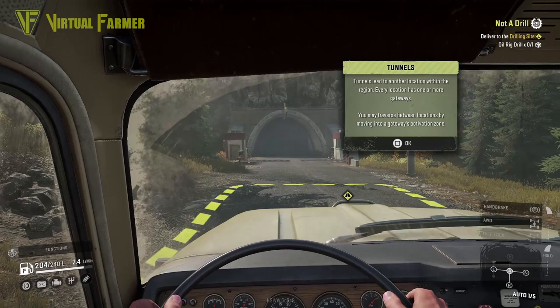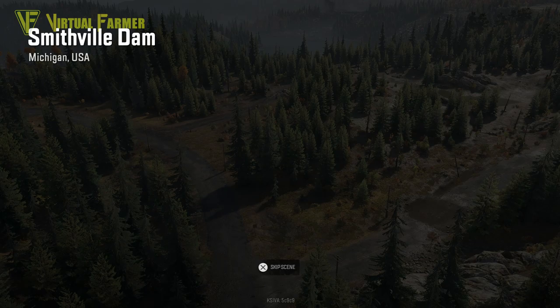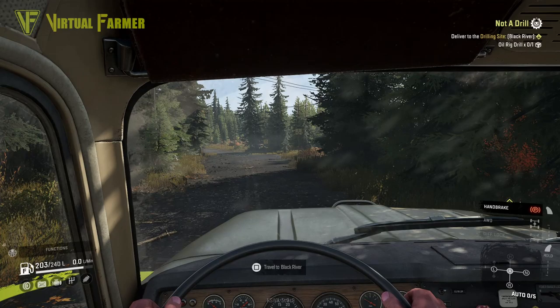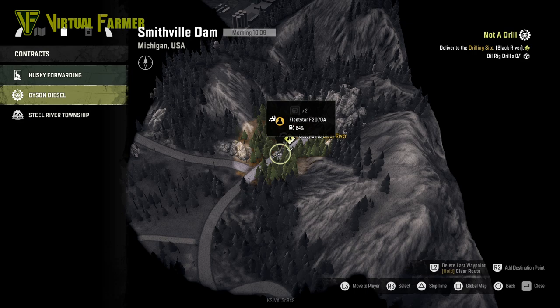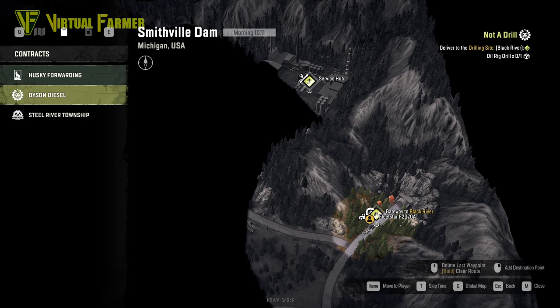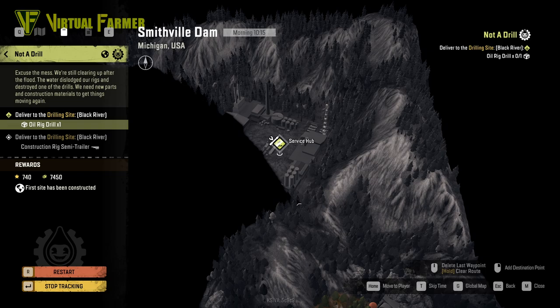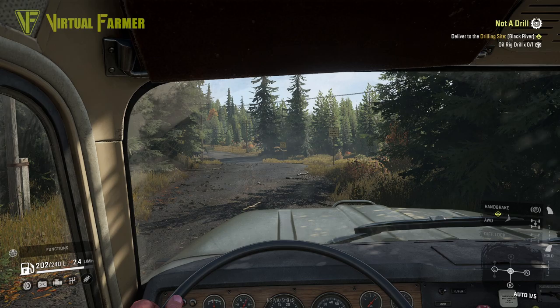Let's travel to Smithfield Dam. Smithfield Dam is the second area on this - I'm surprised it's taken us this long to get to this point. We don't want to go to Black River; we want to see where we're getting this oil drilling platform from. I think it's from the service hub - let me check. 'Not a Drill' oil drill rig - it takes up one space, I think.